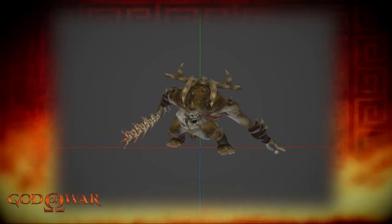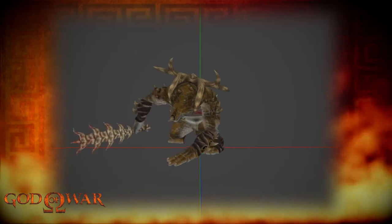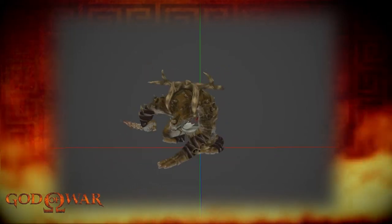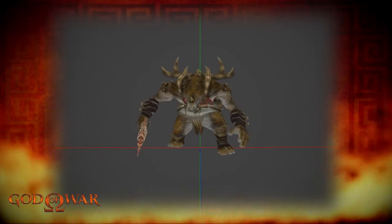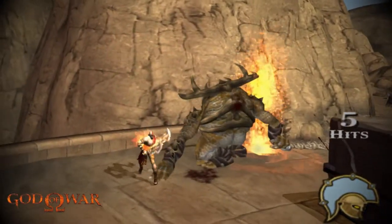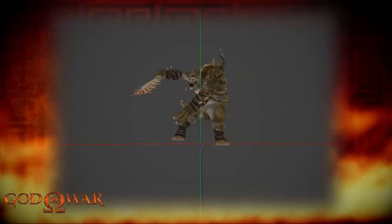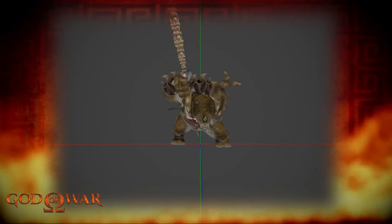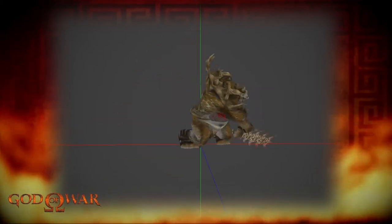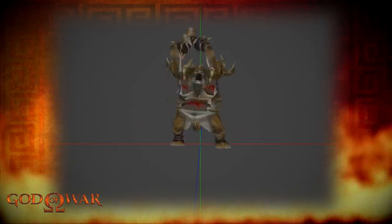Here is one of its attacks — it slides its hand on the floor before angling itself and charging towards the player, making good use of the spikes on its back. In another attack, it swipes its weapon on the floor before pulling it up behind its head and smashing it down to the ground, dealing heavy damage.